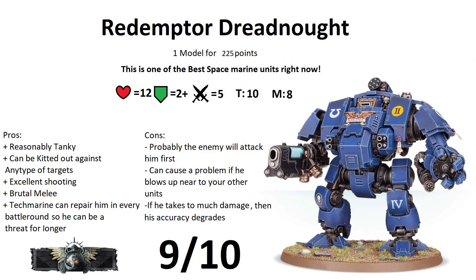The Macro Plasma Incinerator supercharged mode is also Blast and Hazardous — but because this is a vehicle, rolling a 1 on the hazardous check means it takes 3 damage rather than dying instantly, which is a much better deal. Supercharged stats: d6+1 shots plus blast extras, hitting on a 3+, strength 9, 4 AP, damage 3. In this mode it's the bane of smaller vehicles, bikers, or even elites.